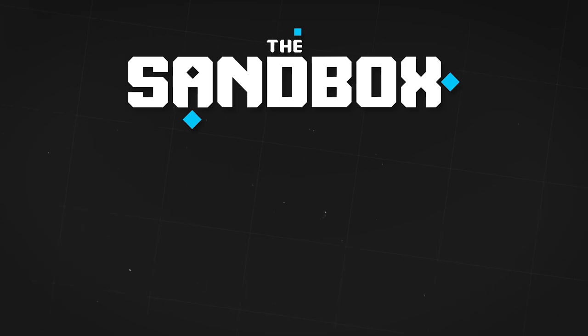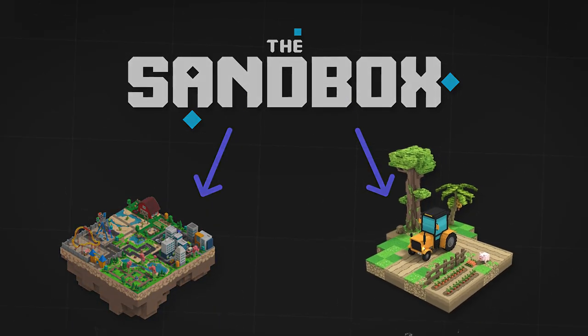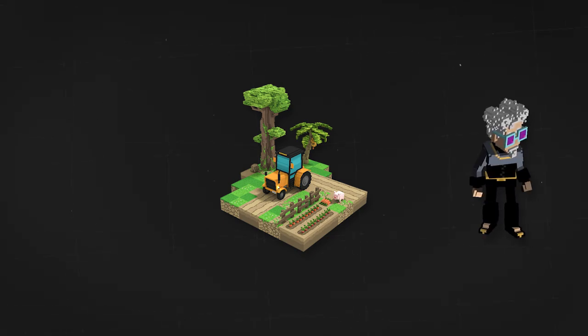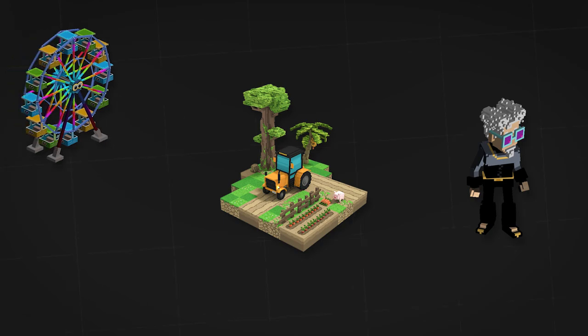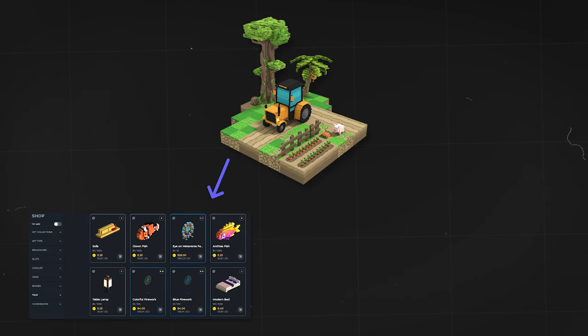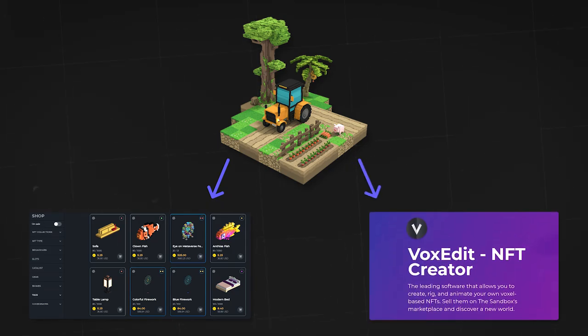All digital assets in the Sandbox universe can be divided into two broad categories: items and lands. Items are basically cosmetics that players can use — they can be characters and their outfits, decorations, as well as various statues. Items can be purchased on the platform's marketplace or created in VoxEdit. Objects created in the editor can be uploaded to the marketplace for sale, but this function is available only to verified users.